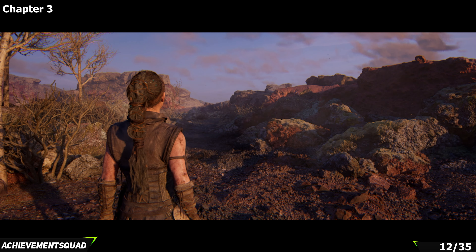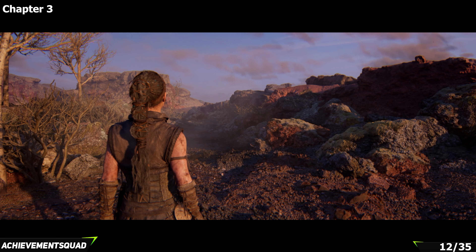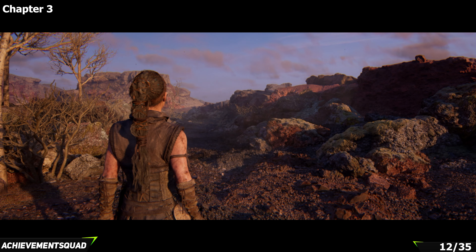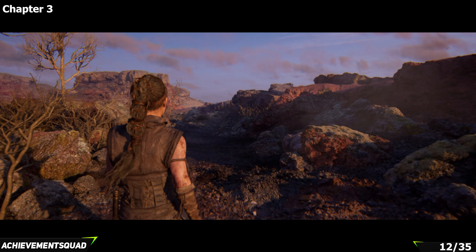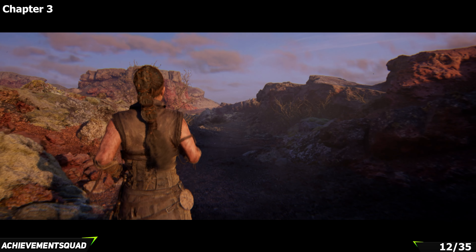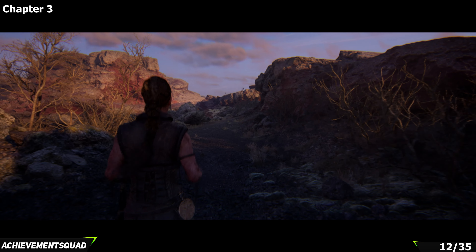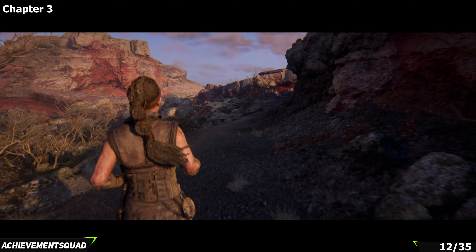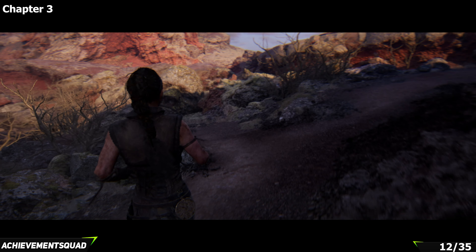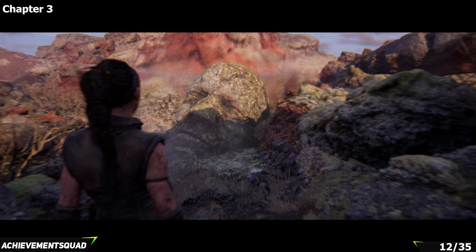Our next hidden face requires a little further story progression. You'll have dropped down from the main campsite where the last collectible was. The next hidden face is along the main path but you do deviate a little. When you get to the area with all of the red rocks, it's going to be just off to the left hand side — quite easy to see. As you come up to the fork, take a little left and you'll find it just there. Swing in for your next collectible.